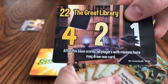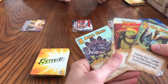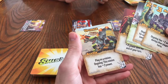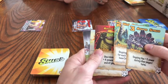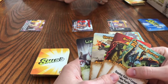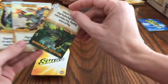This base has an ability at the bottom: after it's scored, all players with minions here may draw one card. If you have a hand with no minions, you can show everyone and then redraw — doesn't happen too often. I'm going to play this minion that gives me three power, plus its ability says it gets plus two power on any opponent's turn. I don't have any extra actions I want to play, so I'll draw two cards and pass it to Karen.